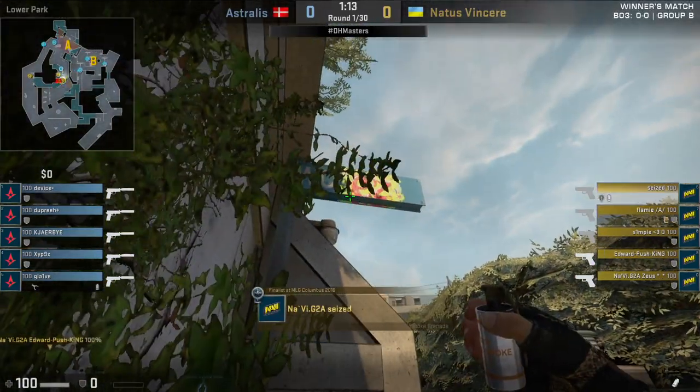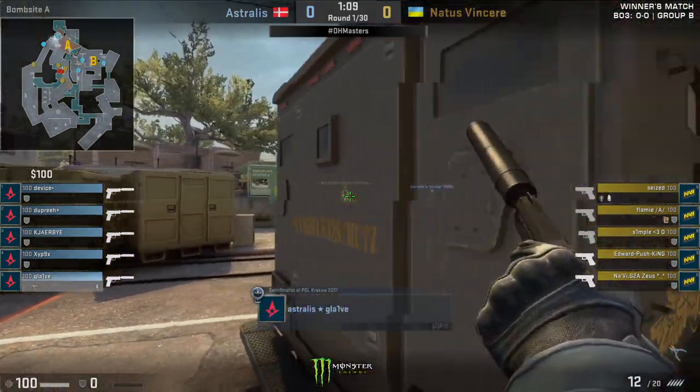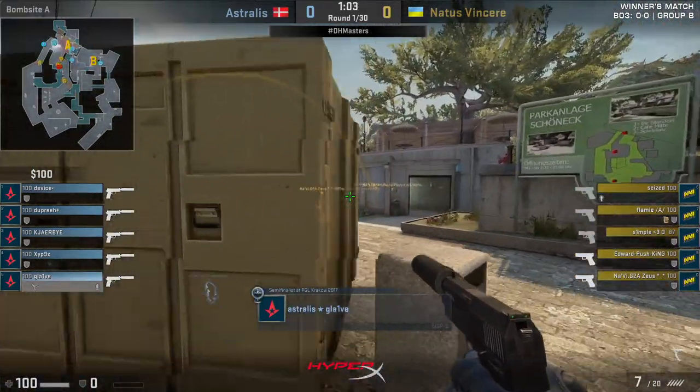One smoke, presumably used towards CT spawn, that'll be thrown in momentarily — that'll be the final commitment as well. The CTs are ready and waiting. Device tucking himself in the corner that never gets checked in CS:GO, and his teammate Glaive to...